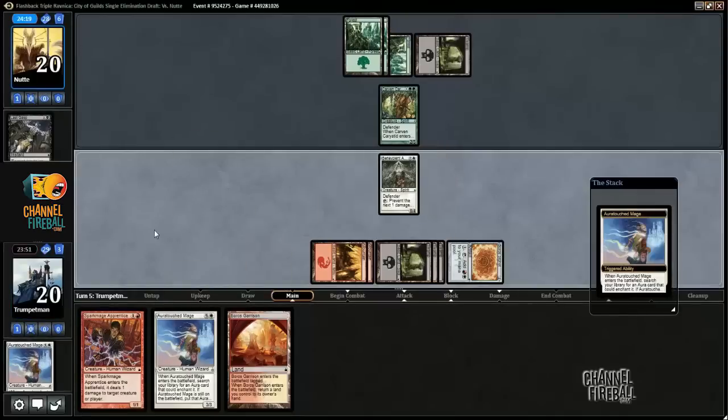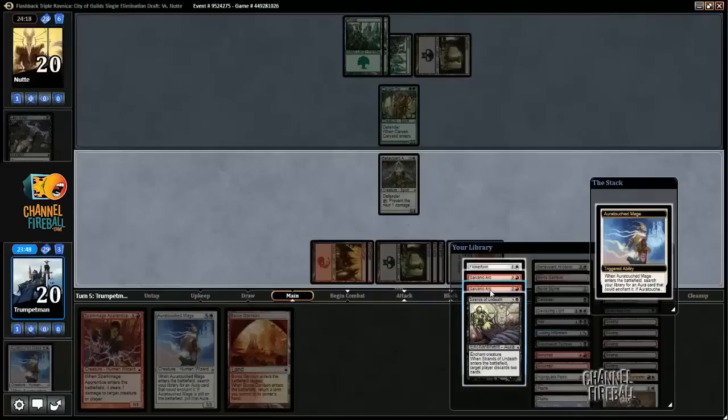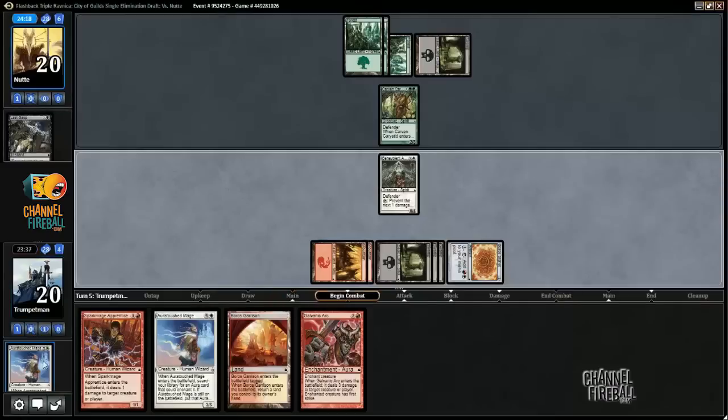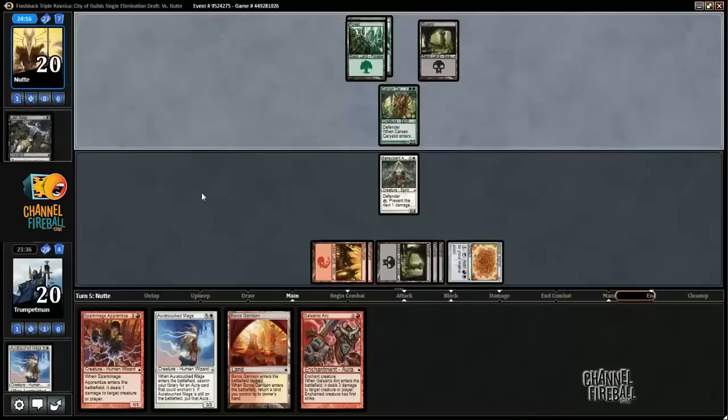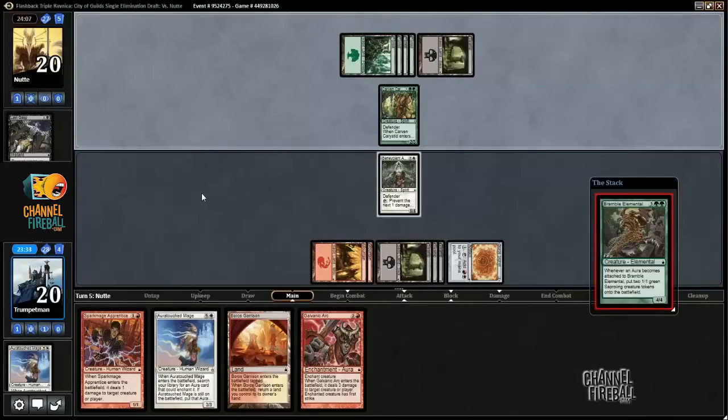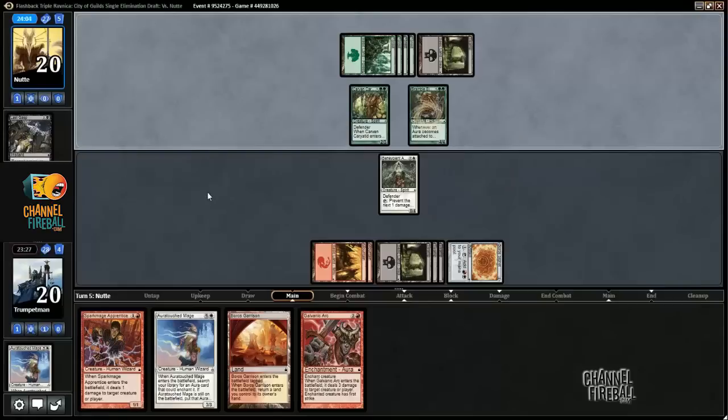It's getting killed in response, which means we just get to put a card in our hand — probably should be Galvanic Arc, I think, because that can combo with Spark Mage Apprentice. So Auratouched Mage is weird: if you kill it on the stack, you search your library for an aura and put that in your hand. Kind of a card you don't want to actually kill on the stack very often. My opponent just got a Face Fetters, which is clearly pretty backbreaking.